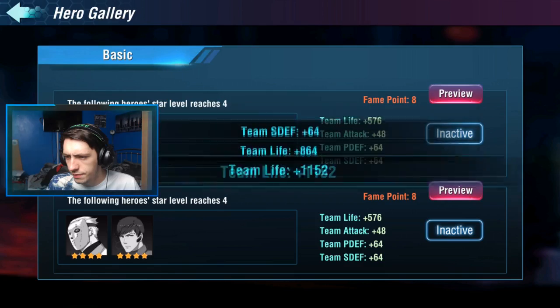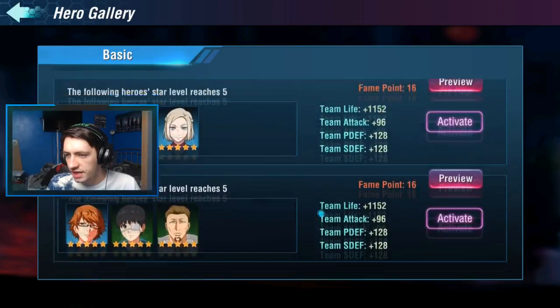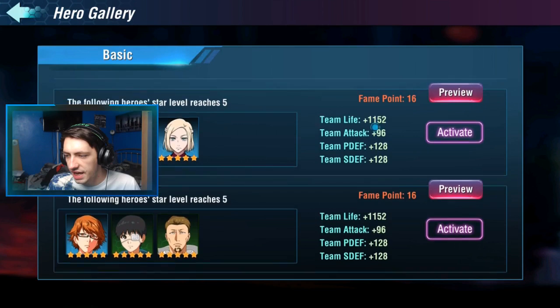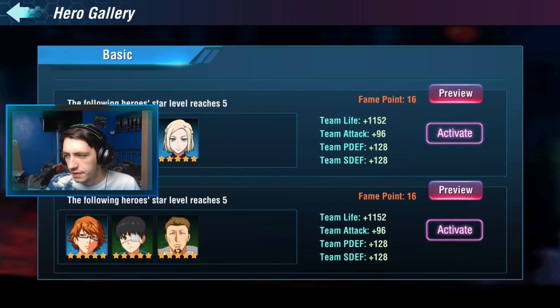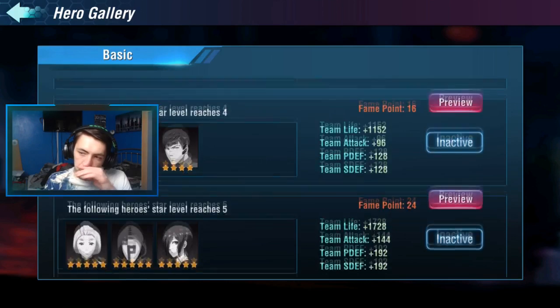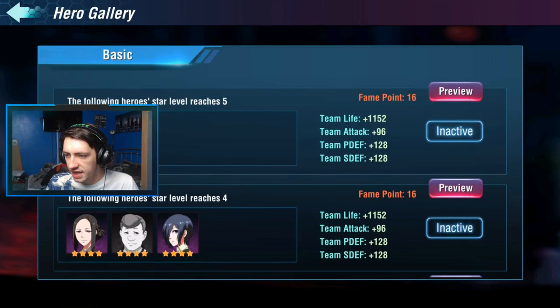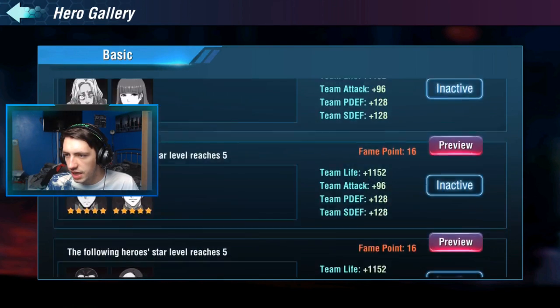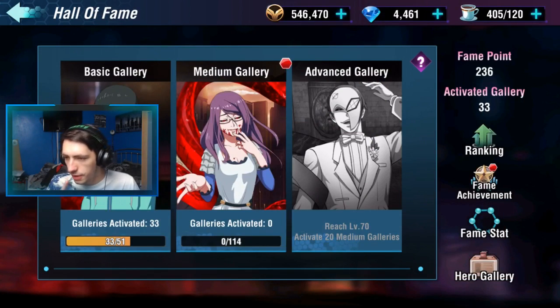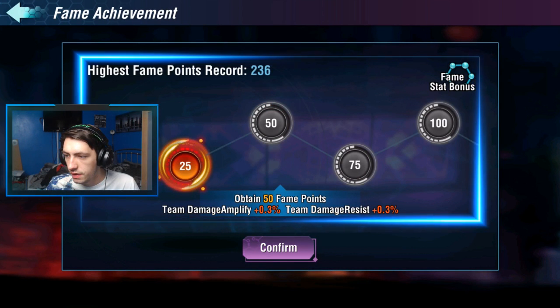I've still got some characters which are green. This one has got Ayato — Ayato to four star — so it's going by star levels. There are a lot of characters I don't have which aren't four or five stars. It's got the SSRs down here as well that are all five star. These are active, those are inactive. It's a couple of the purples — Ammon Cure, Dojima, Kaya, Devil Eight, Normal Tsukiyama five stars. So we've got 33 galleries activated. Looks like we've got a fame achievement — damage amplified 0.3 and damage resisted 0.3.